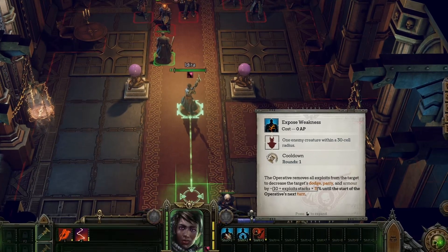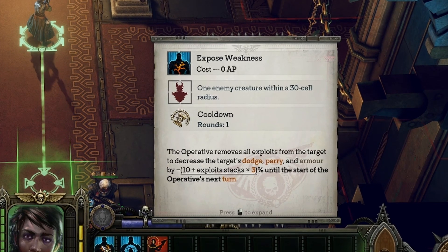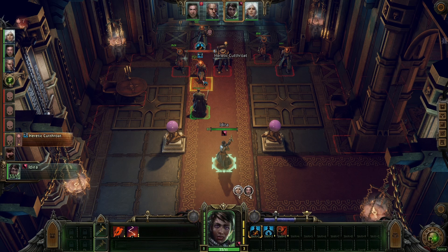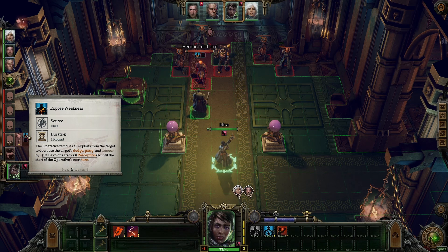Exposed Weakness can be used by an Operative once each turn for 0 action points. When activated, it removes all of your exploit stacks on that specific target, then decreases the target's dodge, parry, and armor by a percentage calculated by multiplying the number of exploit stacks on that enemy by your Perception bonus plus 10. On this basis, the Exposed Weakness feature is obviously extremely valuable against hard-to-hit or heavily armored opponents.